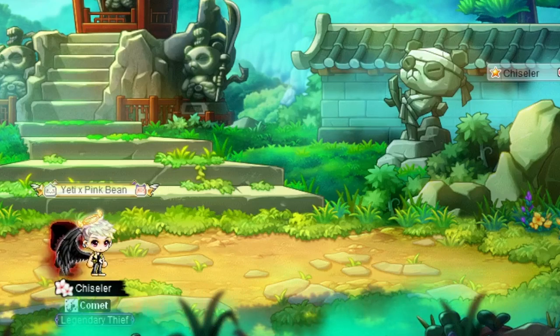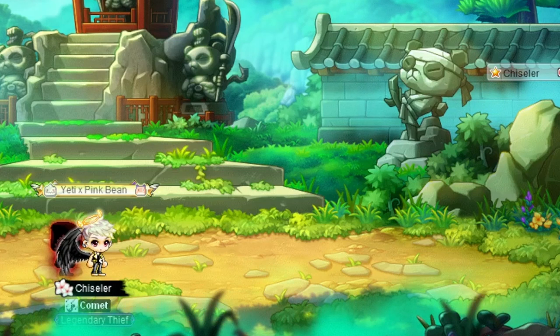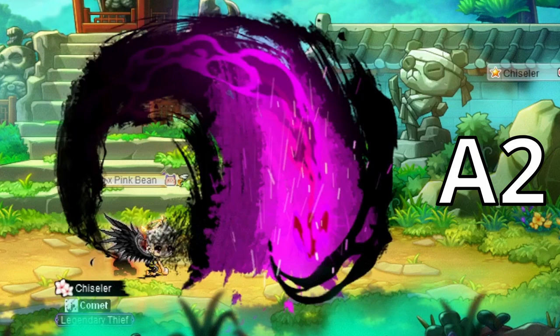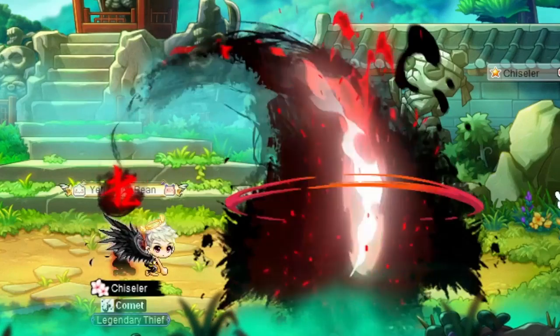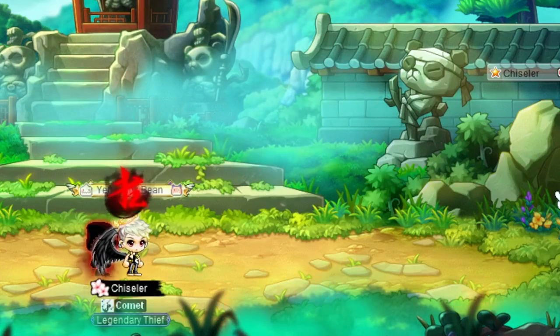The second animation is characterized by your character lunging forwards and slamming the attack downwards, which some people also refer to as dunking. The second portion of the Assassinate animation is commonly referred to as A2, and will be denoted as such for future guides as well. Special attention is to be paid to this portion of your Assassinate use, as this A2 animation is what is damage boosted from other skills we will go over next.